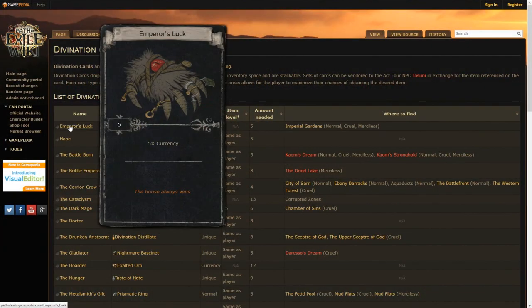There are a number of ways to find out where specific divination card sets drop and what they give, but one such way is the Path of Exile wiki. There'll be a link for that page down in the description below. I'll also likely make some guides in the future for how to farm specific sets and the items you can get from them.